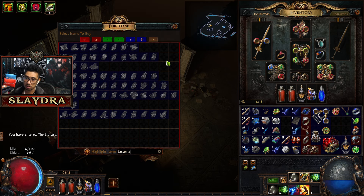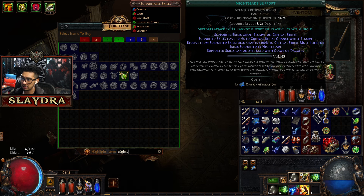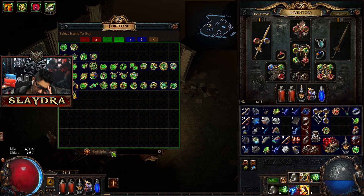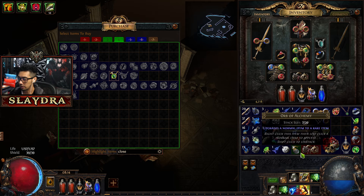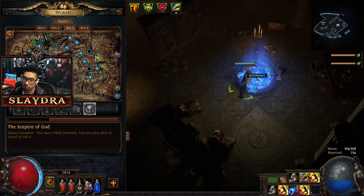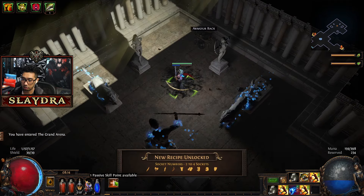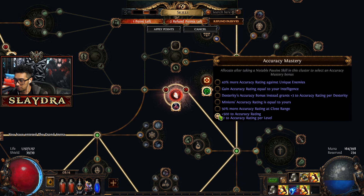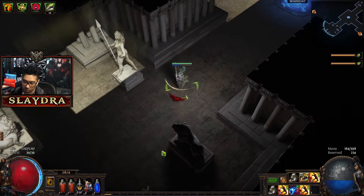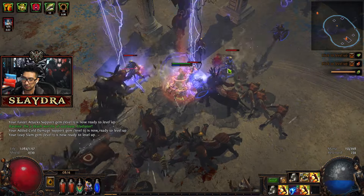We could also run Leap Slam if we get enough attack speed. I'll show you something optional — if you want another mobility skill with no cooldown, get Leap Slam and link it with Faster Attacks (green support) and Close Combat. Now instead of Dash we can just leap everywhere. We got a skill point too. Now we're getting that plus 500 accuracy — boom, we have so much accuracy we're set for a long time. 2600 accuracy total.